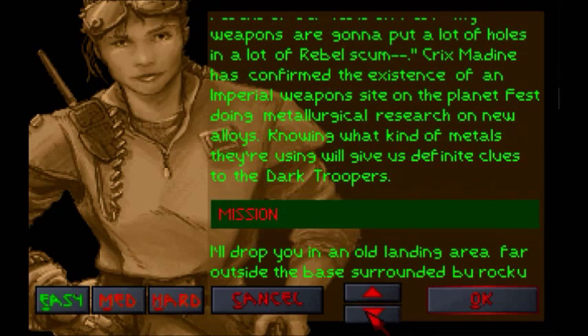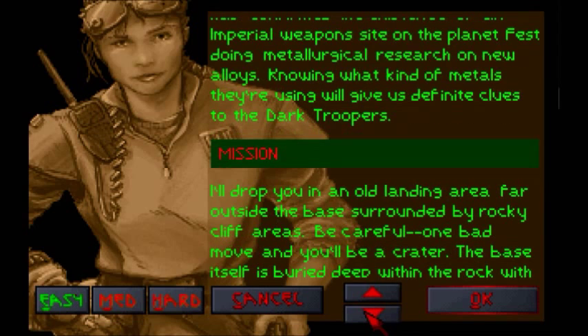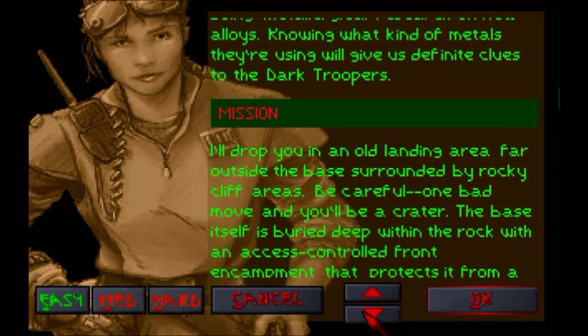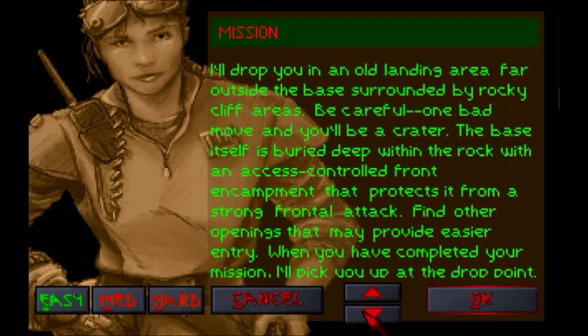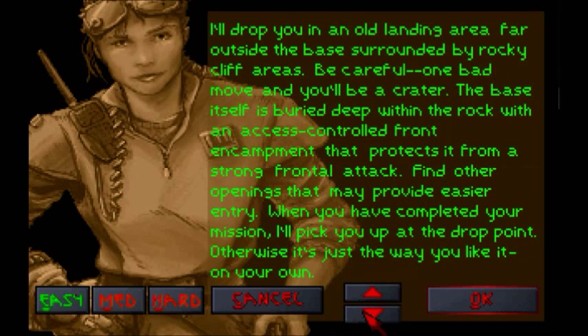Awesome! Mission: I'll drop you in an old landing area far outside the base, surrounded by rocky cliff areas. Be careful — one bad move and you'll be a crater. The base itself is buried deep within the rock, with an access-controlled front encampment that protects it from strong frontal attack. Find other openings that may provide easier entry. When you have completed your mission, I'll pick you up at the drop point. Otherwise, it's just the way you like it — on your own.